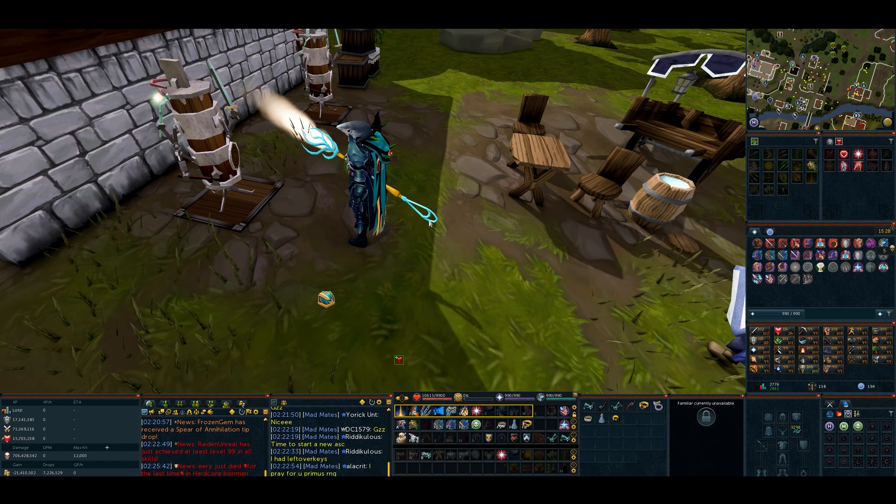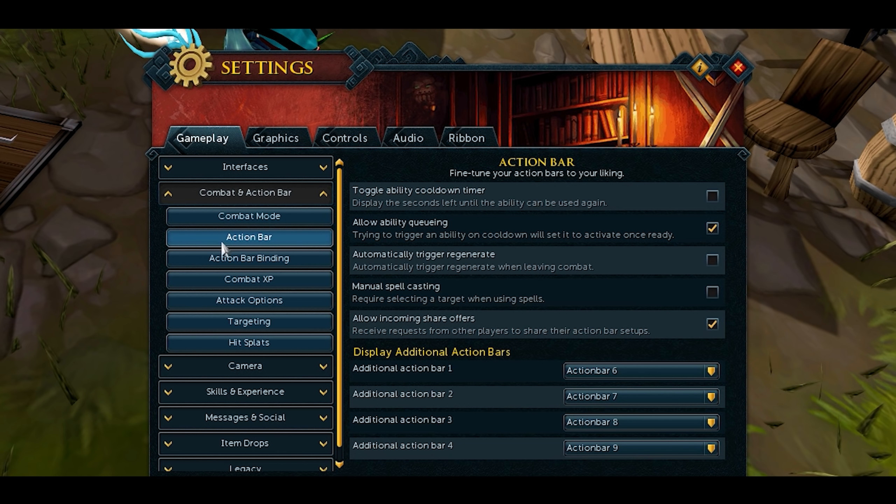And for Magic Dual Wield, set that to Primary Bar, Action Bar 2. You will need to change some abilities to do this, but it's pretty much got everything we need. When you're done, you should be able to switch your weapons back and forth and your bar should change automatically. That is Lesson 1 — setting up your bars correctly.